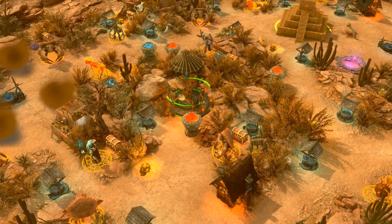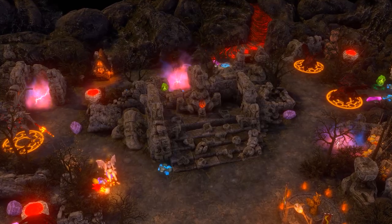Each quest will take you to a different region of the peninsula as you traverse ferredent forests, sun-scorched deserts, frozen wastes, and smog-choked lava flows.